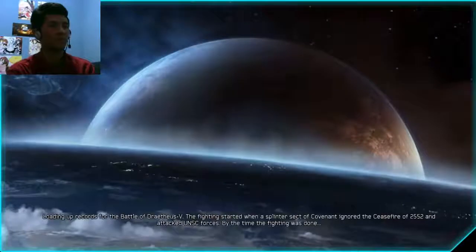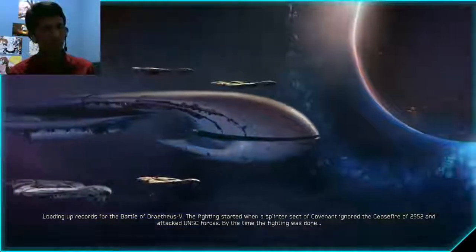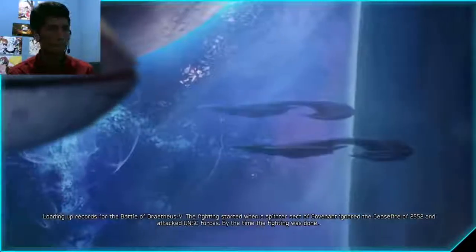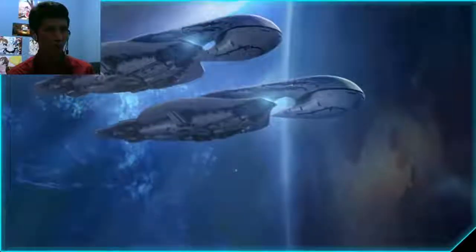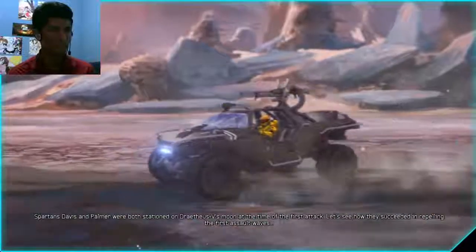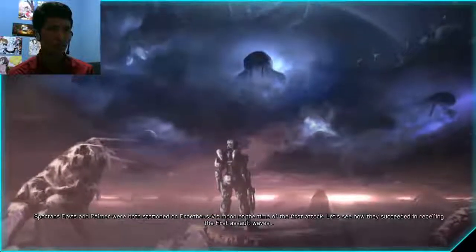I'm loading up records for the Battle of Drathius V. The fighting started when a splinter sect of Covenant ignored the ceasefire of 2552 and attacked UNSC forces. By the time the fighting was done, it didn't end well for the UNSC or the Covenant either one. Spartans Davis and Palmer were both stationed on Drathius V's moon at the time of the first attack. Let's see how they succeeded in repelling the first assault waves.